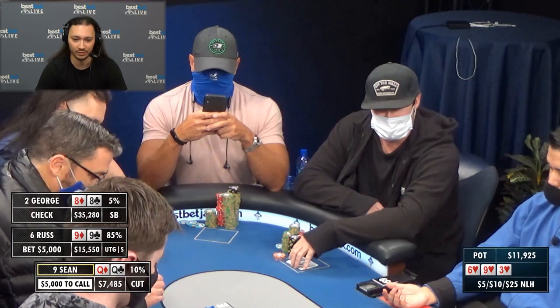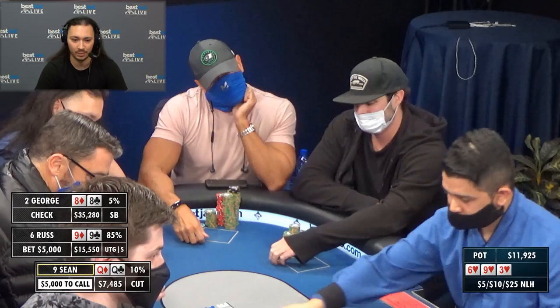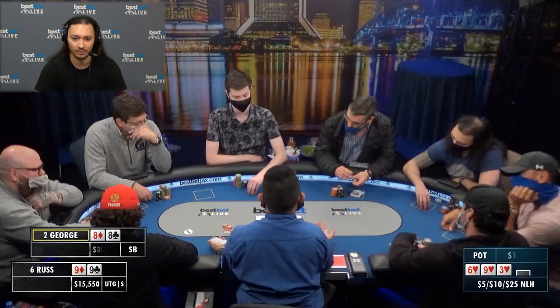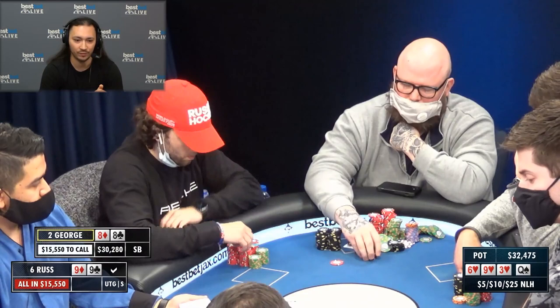Personally, I probably still would have jammed if I'd just flat-called pre-flop. But Sean makes the fold. It comes back around to George and I would think this would be a snap fold, but surprisingly he thinks about it and makes the call. The turn is a queen — Sean is disgusted at this point because he would have turned top set. Russ now jams for 15,000 and George isn't really sure what to do.